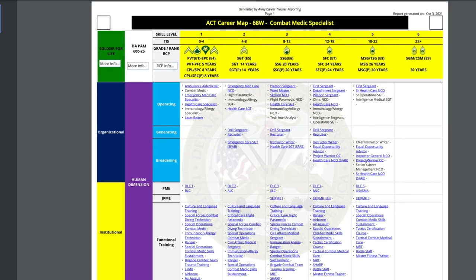Once it opens up, you're gonna have between three to five pages on the left. On the top you'll see your skill levels: skill level one is E1 to E4, skill level two is E5, skill level three is E6, skill level four is E7, skill level five is E8, and skill level six is E9. You're gonna see rows and columns of all the things you should be doing as you advance. Looking at operating, you'll see the training 68 Whiskey should be doing from E1 to E4, then at E5 the training they should have or be achieving, and continuing through E6, E7, and E8.